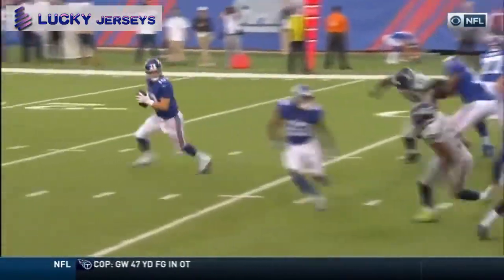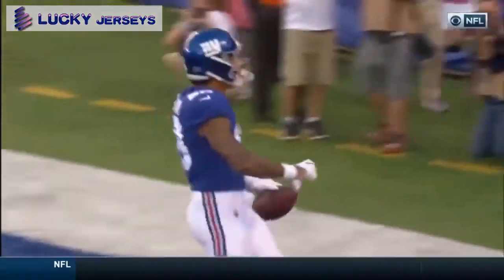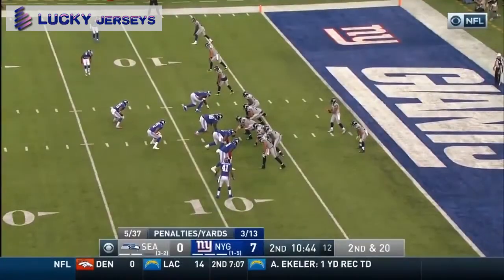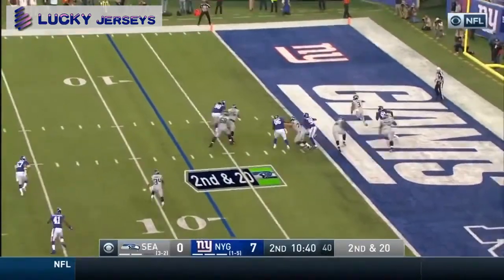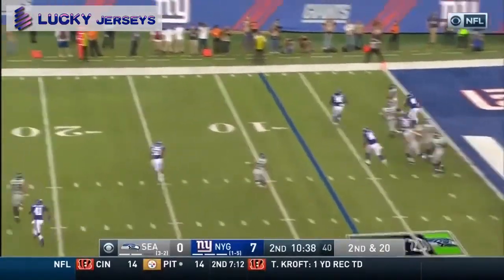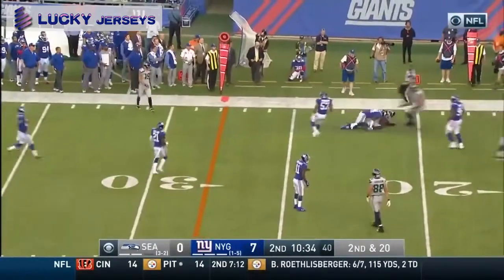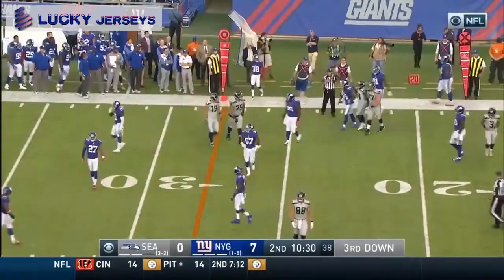Evan Ingram is a fast player. He fakes inside, then he comes back to the outside. And you see the diving Seahawk just a breath away from knocking this ball out of his hands. Wilson in trouble in his own end zone, escapes on the move, out of the end zone now. Fires, and that pass is caught by Darbo. So the rookie Darbo with his second grab of the game.